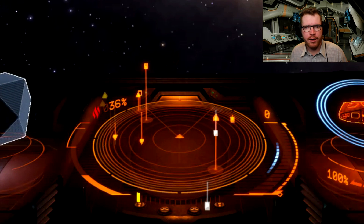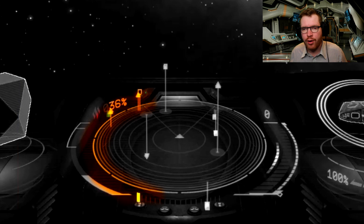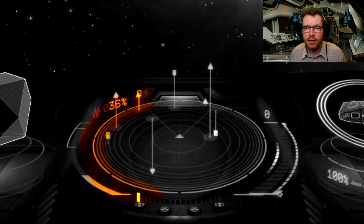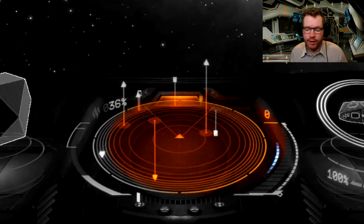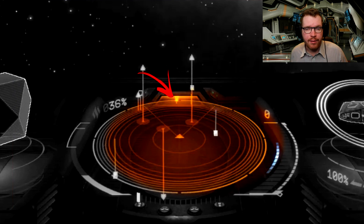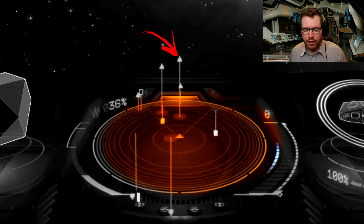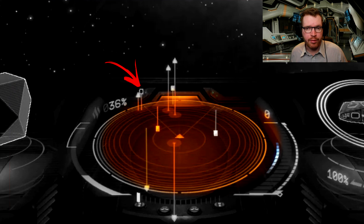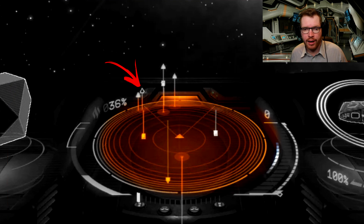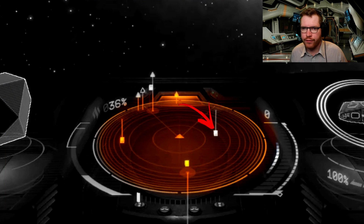Moving to the center we have the main display which is the ship's scanner. To the left of that we have the ship's heat indicator that will show you how hot your ship internals are — if that goes over 100% you begin to take heat damage. The scanner shows where ships are in relation to your ship. Filled squares are NPCs, filled triangles are NPCs with hardpoints deployed. A non-filled square is a player without hardpoints deployed, and a non-filled triangle is a player with hardpoints deployed. White objects are scannable objects or things floating in space.